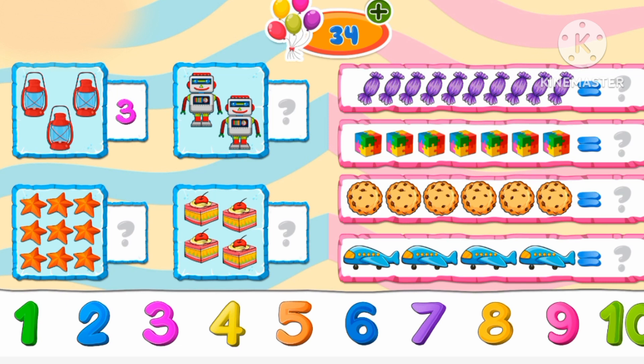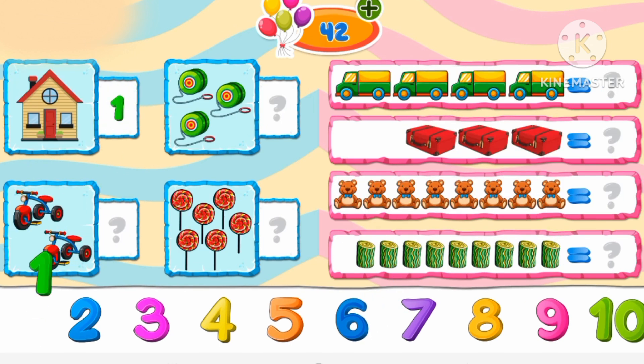There are three lanterns. There are two robots. There are nine starfish. There are four cakes. There are ten candies. There are seven cubes. There are six cookies.